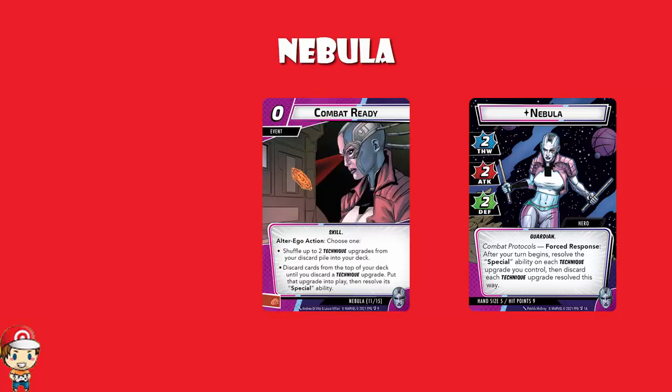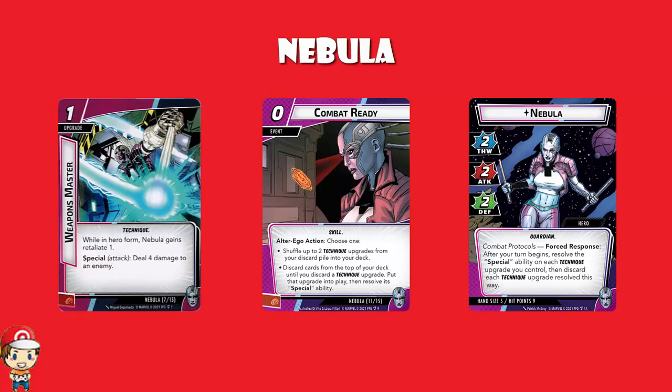Combat Ready lets you either shuffle up to two technique upgrades from your discard pile into your deck, or discard cards on top of your deck until you discard a technique upgrade, put it into play, and resolve its ability. Yes, discarding cards on top of your deck can be super awkward — remember, when you run out of your deck you get dealt an encounter card. But you get to play one of these and immediately resolve its ability, and this is a zero-cost card. A nice pro tip: if your deck is getting very small, you can shuffle two Weapons Masters back in and know that you're going to get that eight damage really soon.